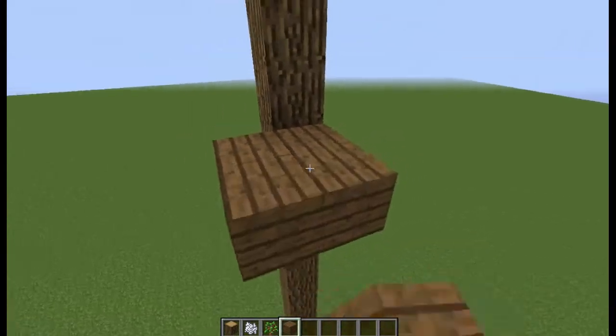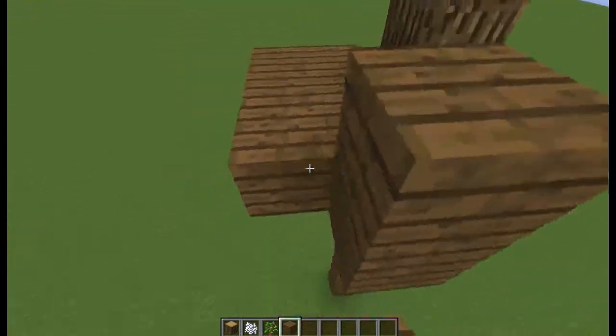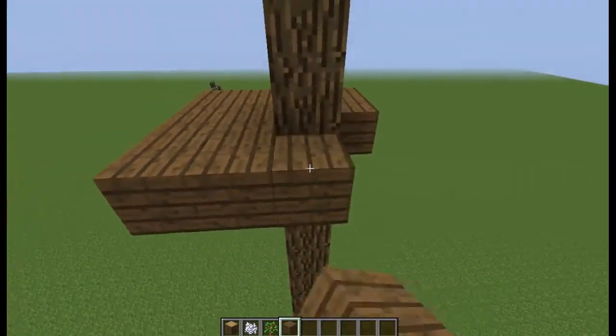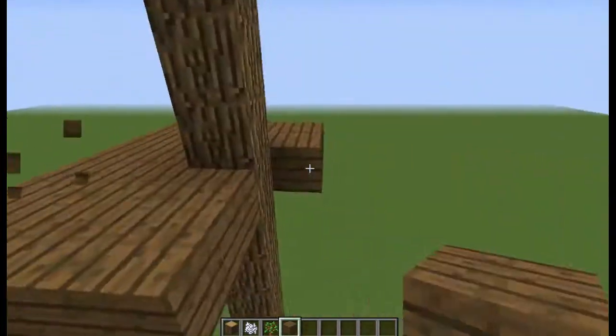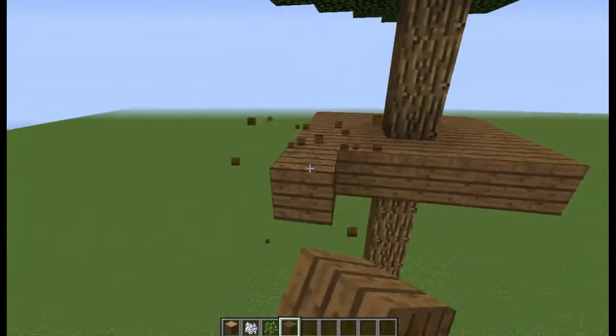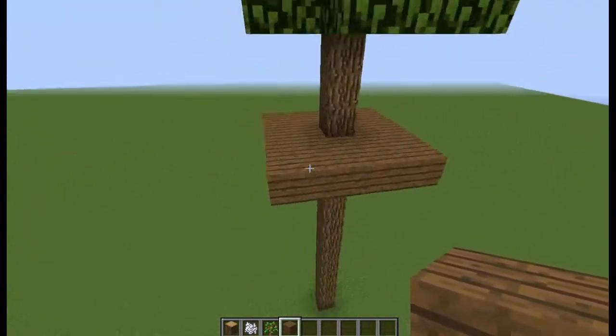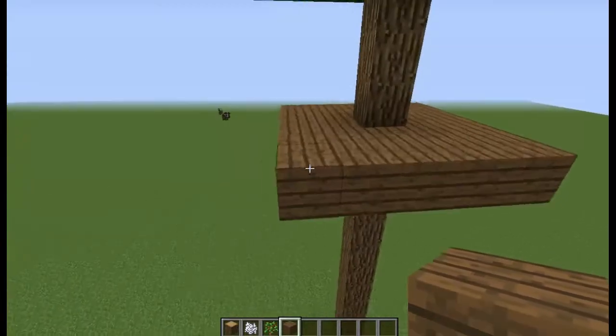So you just want to put some wood down like this. It's going to be 2x2 wide, so it's going to be 2x2 going up, coming from every single part of the tree. So you've got this — a little platform. You can make it as big as you want, remember.